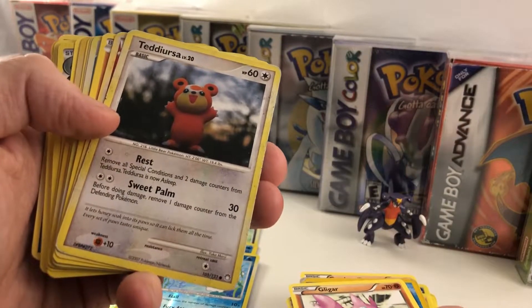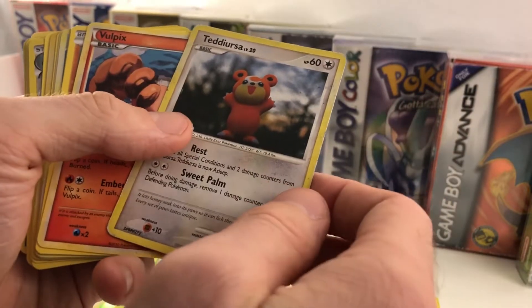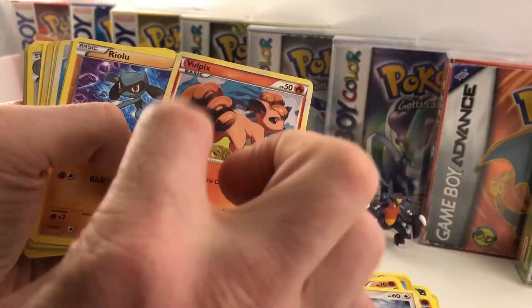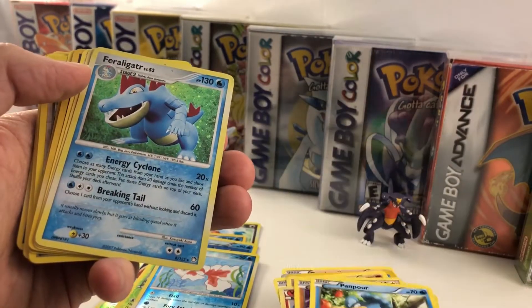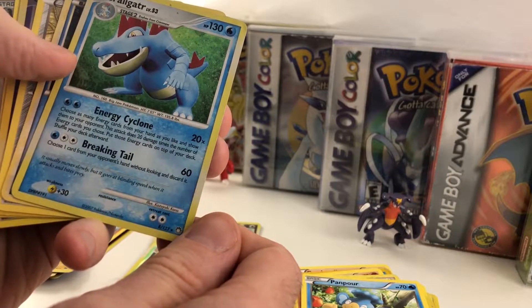Gligar — a very, very happy Teddiursa, that's so cool, I love it. A little bit more proportionate Vulpix here — this looks pretty normal to me. Riolu — very cool. Panpour. Feraligatr — that's pretty sweet.